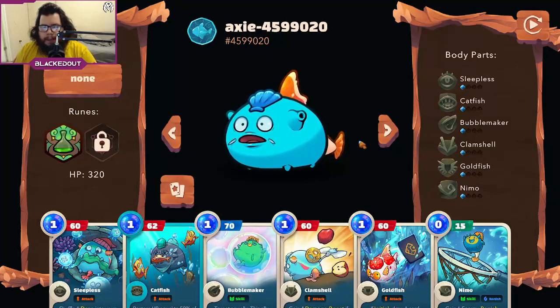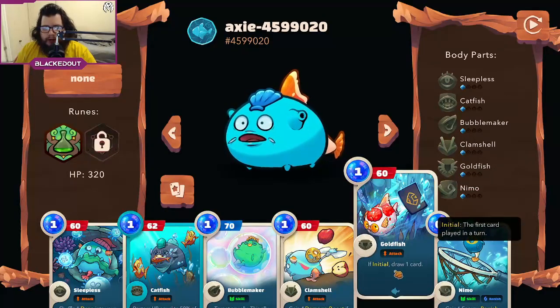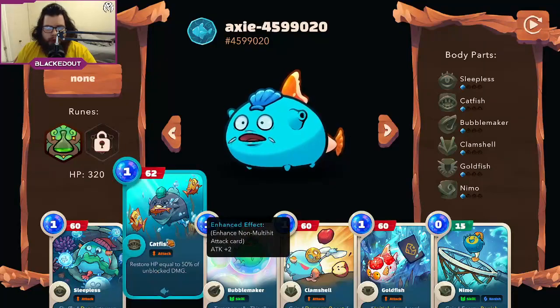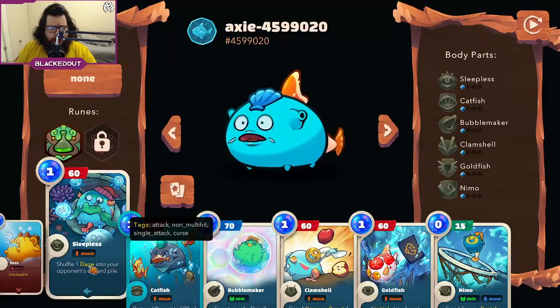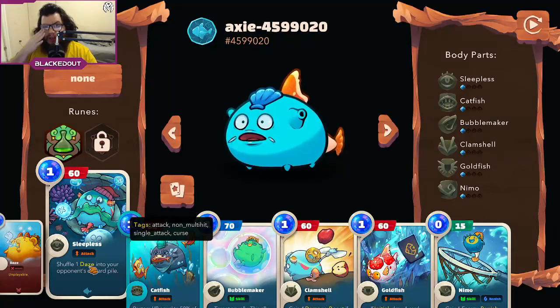On the front Axi I'm running Goldfish to draw extra cards — having extra card draw is really useful. I'm also running Clamshell; I think you could swap this out for Shoestar, but Clamshell is nice because it gives you a damage boost and works with Catfish. I also have Sleepless — the reason I'm running Sleepless is it does 60 damage and applies Daze to your opponent's deck. Daze is an unplayable card that they can't get rid of, so it keeps getting shuffled through their deck whenever they redraw. The smaller their deck gets, the more likely they are to draw a Daze card.